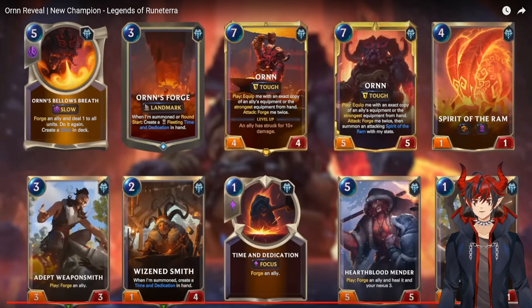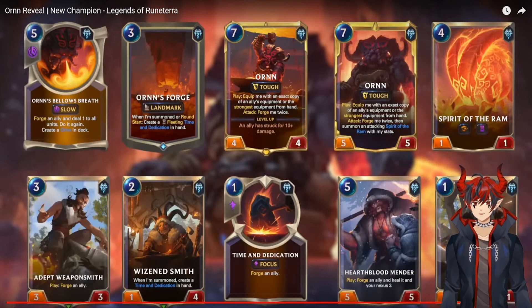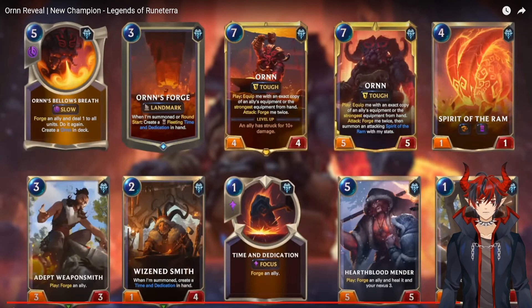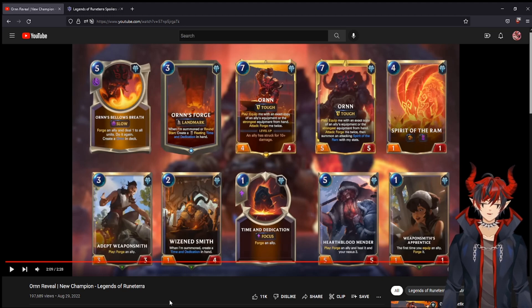Two mana one four Wizened Smith: when summoned, create a Time and Dedication — so we can generate this card from both the landmark and the unit. The Time and Dedication from the Wizened Smith is not fleeting, but it is fleeting when it comes from Orn's Forge — important to keep in mind. Five mana five five Hearthblood Mender: play — forge an ally, heal it, and heal your nexus three. And Weaponsmith's Apprentice — one mana one one — the first time you equip an ally, also forge it. That's huge stats and really good value.